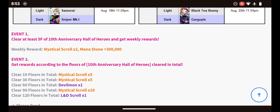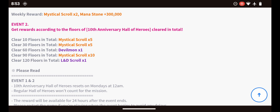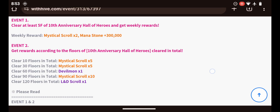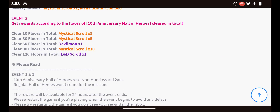Event number 1: Clear at least 5 floors of the 10th Anniversary Hall of Heroes and get weekly rewards. The weekly reward is 2 Mystical Scrolls and 300,000 mana. Event number 2: You get rewards based on the floors you cleared in total, which is 120 floors. If there are 24 weeks of Hall of Heroes and 10 floors for every Hall of Heroes, that's 240. You need only 120, which means you need half — 5 floors per week. The rewards are: at 10 floors, 5 Mystical Scrolls; at 30 floors, another 5 Scrolls; at 60 floors, a Devilmon; at 90 floors, 10 Mystical Scrolls; and at 120 floors, an LD Scroll. Really good.